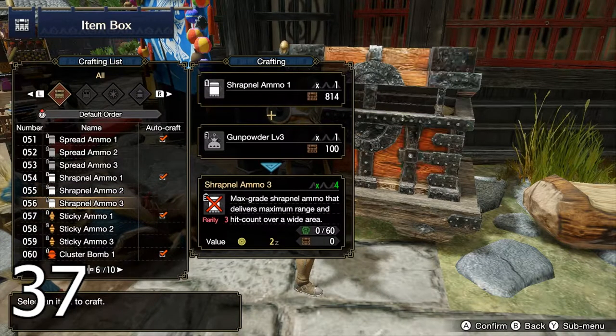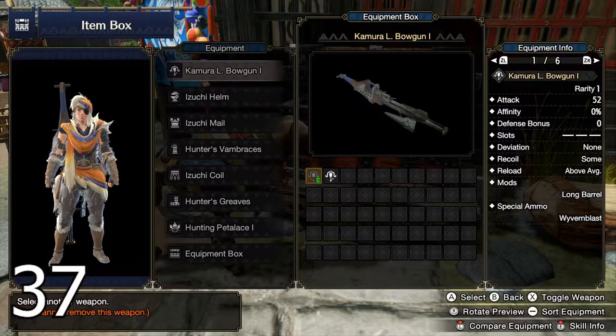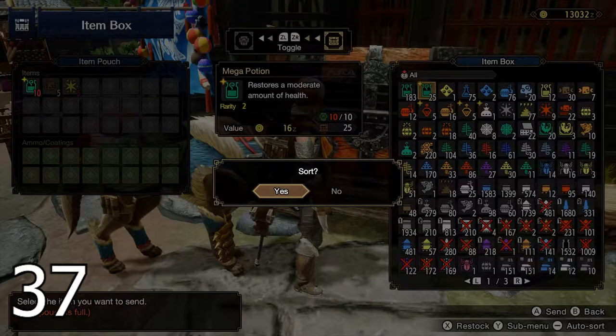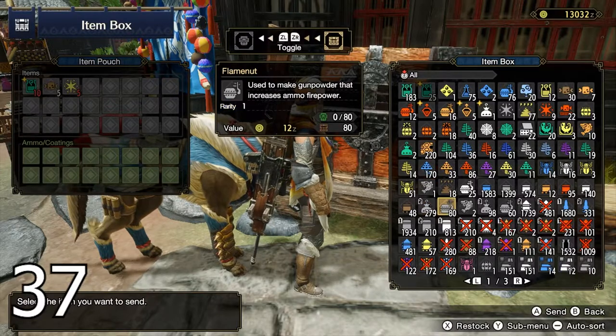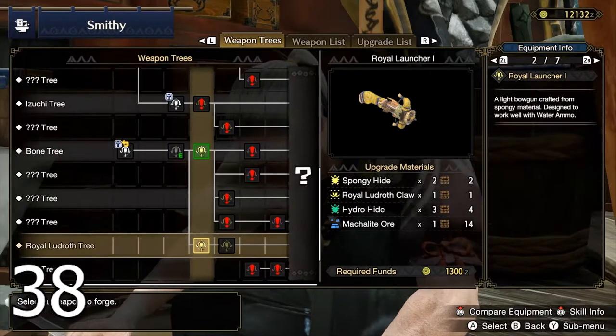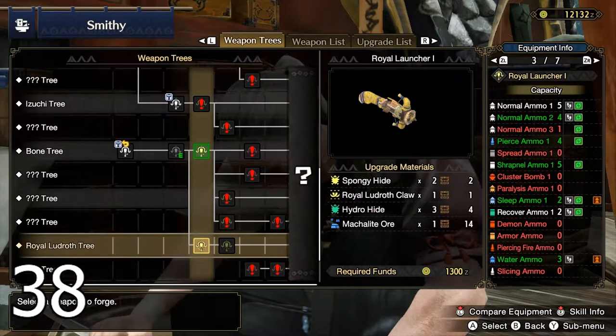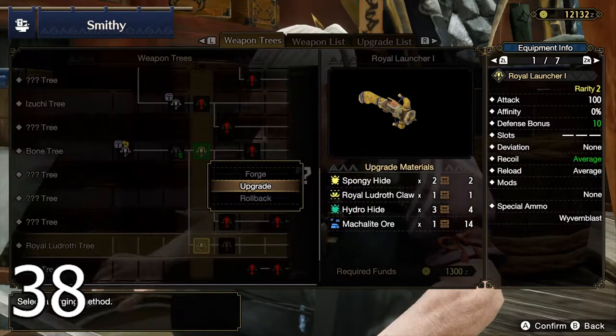If you're gunning, craft at least one of each ammo type. Equip your ranged weapon, open the item box and sort the items — this makes it easier to pick the ammo available for the weapon and create its specific loadout. Don't forget that each ranged weapon upgrade may unlock new ammo, so update your item loadout accordingly.